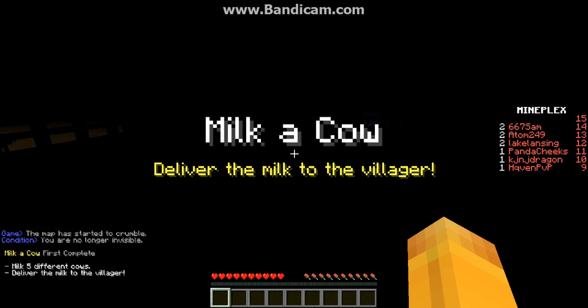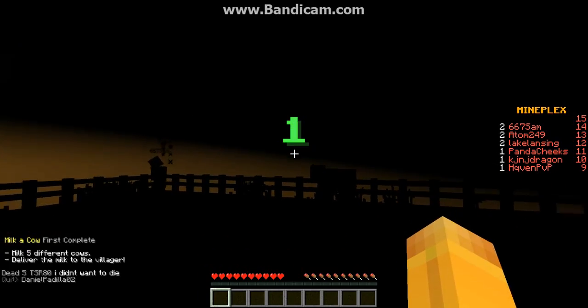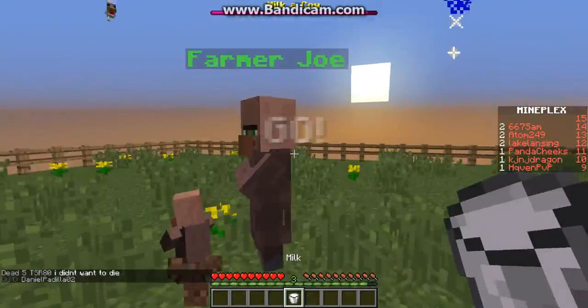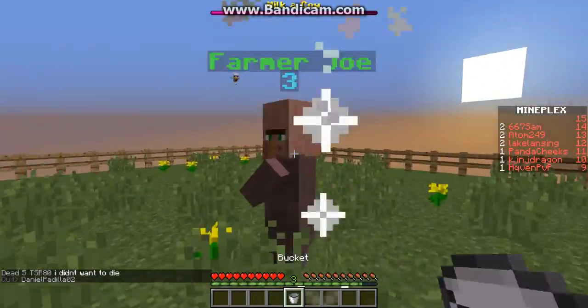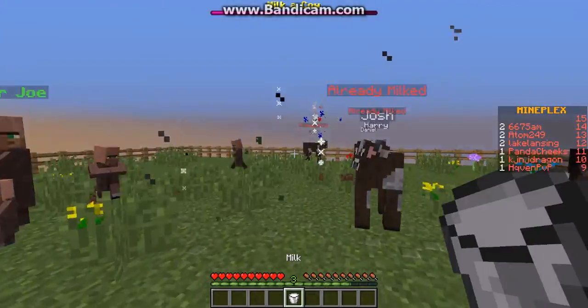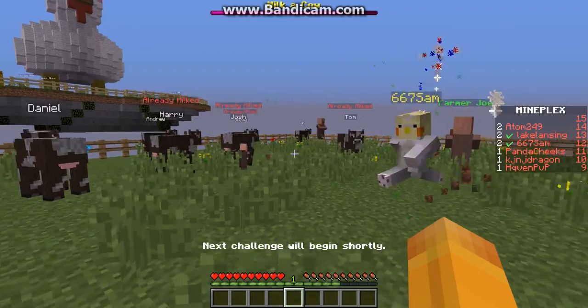And Milk a Cow — I've never failed this one yet and I hope not to. So we want to find a cow to start with — that one is far away. You can only milk each cow once, so you go quick. And we were first there.